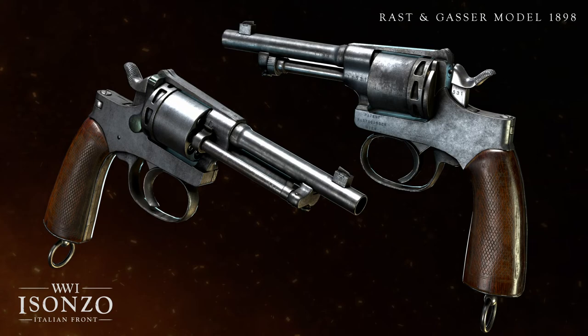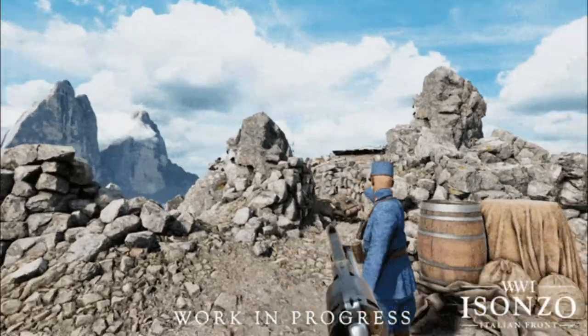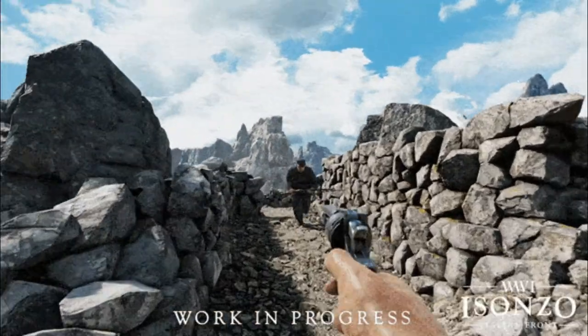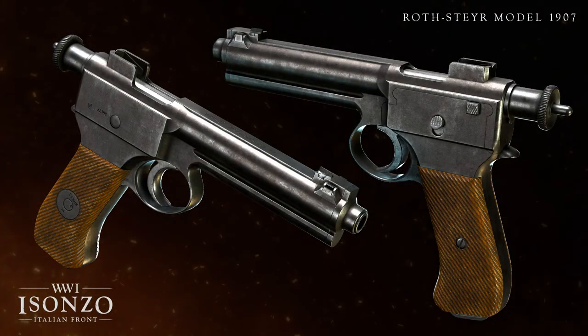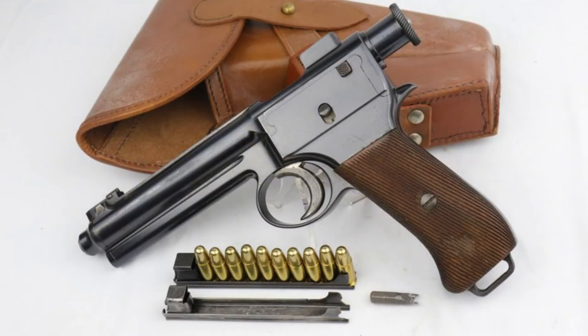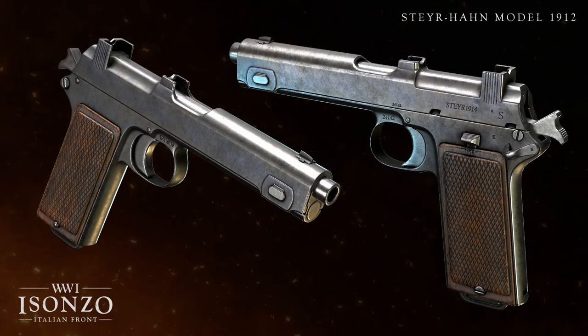Moving on to the pistols of Isonzo, starting with the Rast-Gasser model 1898 — an 8-shot revolver with a very slow reload due to the loading gate. This clip gives some gritty footage and a glimpse into what CQC will look like fighting in the trenches with pistols. Next up is the Roth-Steyr model 1907, an interesting semi-auto pistol used by Austro-Hungarian cavalry, noted for a very heavy trigger pull to prevent accidental discharge while riding. This is reloaded via stripper clips, similar to the Steyr-Hahn 1912.